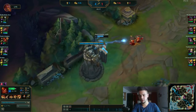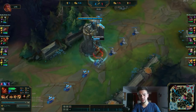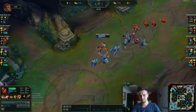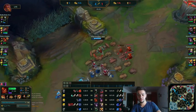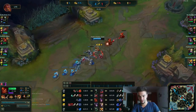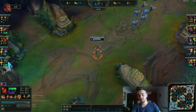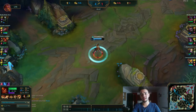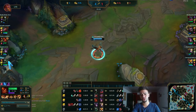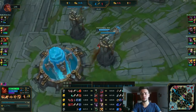She stays on lane a bit more but will probably recall. We're doing great right now. I went for one more wave. As you can see, I'm using my Minion Dematerializer as fast as I can — I have only two stacks already. I try to use one on each type of minion first, then melees and cannons. No need to use it on the small ones because your W-E combo kills them anyway.